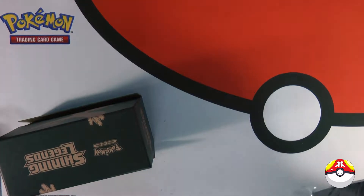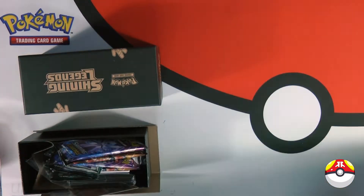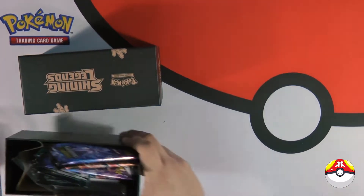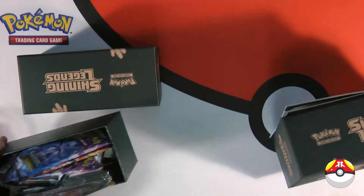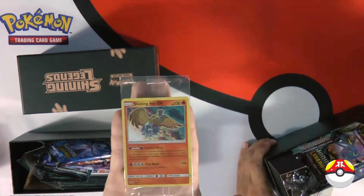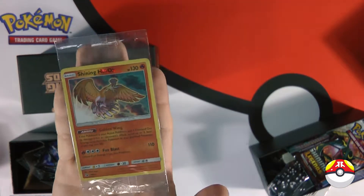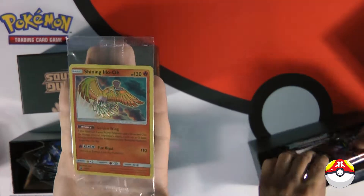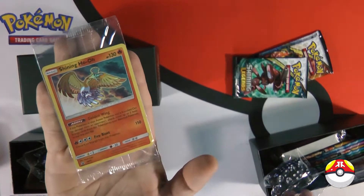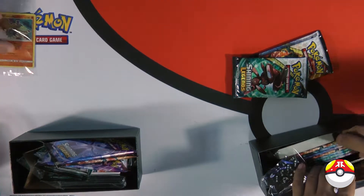So there's the booklet. We're not even going to go through it because there are so many channels doing the unboxing overview at this point. Here is the Shining Ho-Oh. Look at that — beauty. Getting closer.